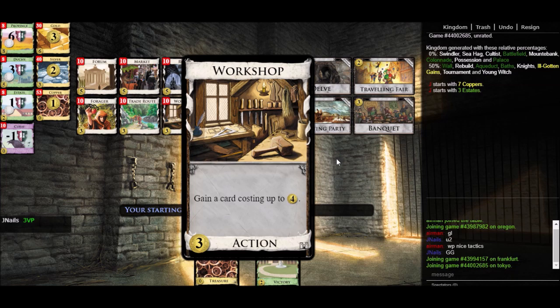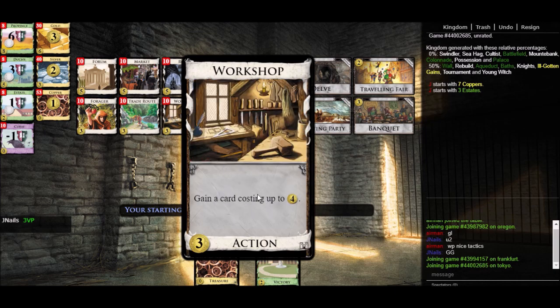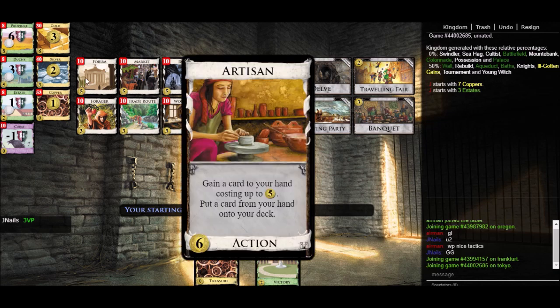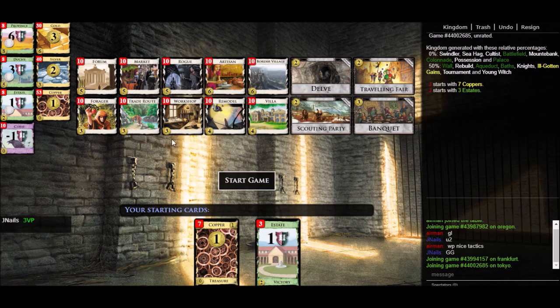And here we have Artisan, a third card from the base set — specifically in the second edition. Artisan can gain you cards costing up to five, and gains the card directly to your hand so you can play it immediately. Unlike Workshop, it can gain five-cost cards, which is a pretty significant jump in power because a lot of the strong cards in Dominion are at that five-dollar price point. For example, in the endgame, Artisan can score you an additional three points per play by gaining a duchy, whereas Workshop's best is gaining an estate for one point. That's part of why Artisan costs six and Workshop only costs three.